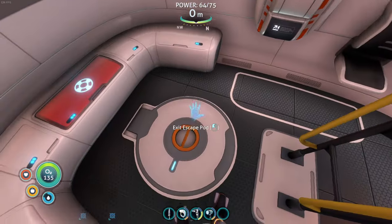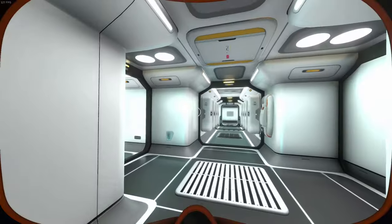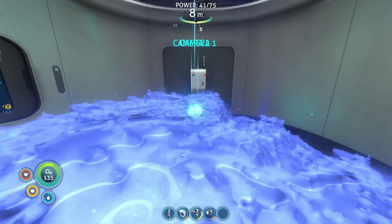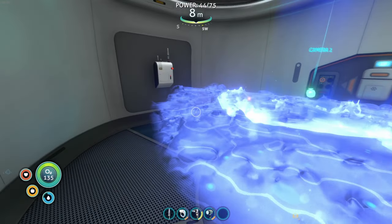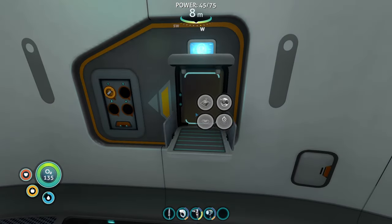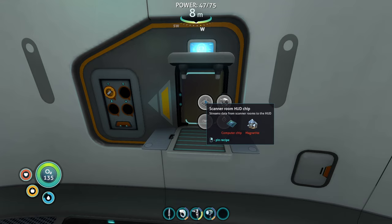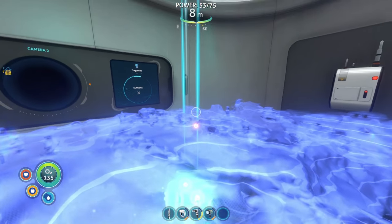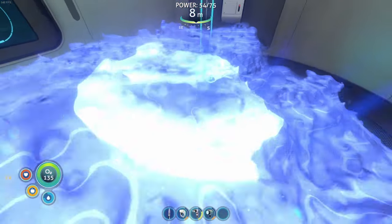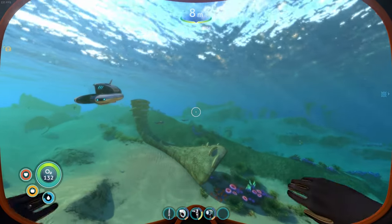I don't think I actually set the scanner room to scan again. I did not, but we can scan for fragments. One thing that would be really cool — scanner room hot chip — but I need magnetite and I don't actually know where to get magnetite from. Okay, so if we are here, that means it is in a south-eastish direction. I guess I'll just take the sea moth and go in that direction.